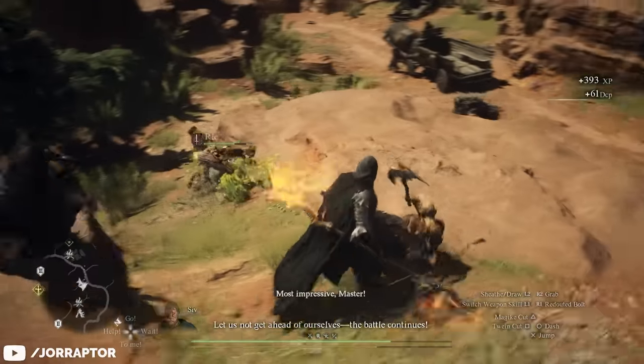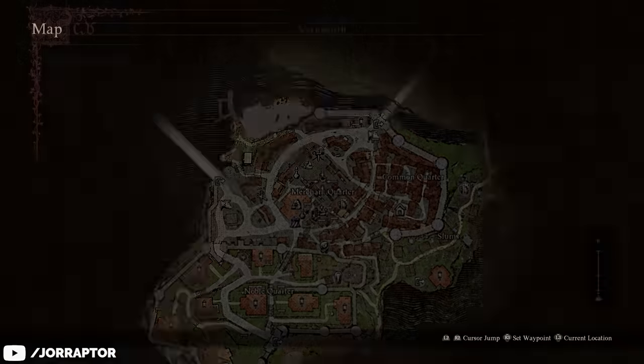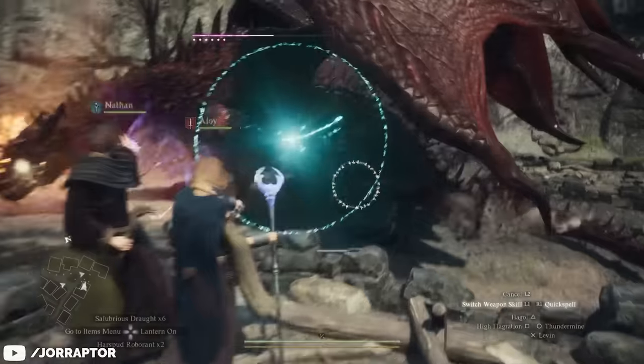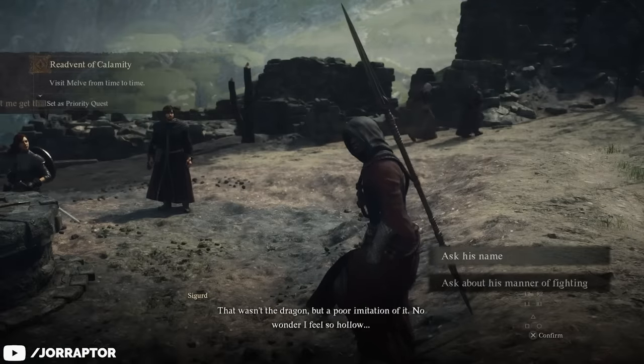There is something very interesting about how you unlock the vocation. After completing the Beast Culling quest for Captain Brand in Vernward, you can take the North Vernward Oxcart back to Malf where you will encounter a dragon. You can't just fight it normally and then unlock the Mystic Spearhand by talking to vocation maester Sigurd afterwards.